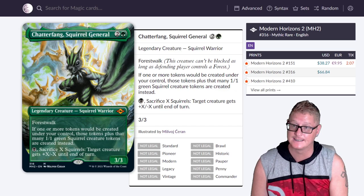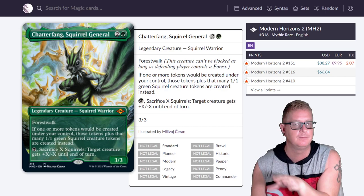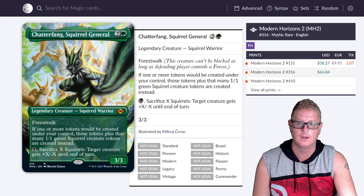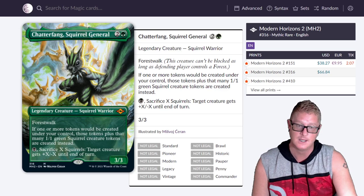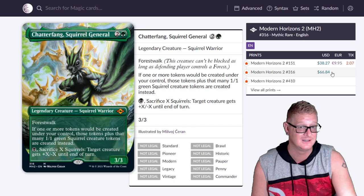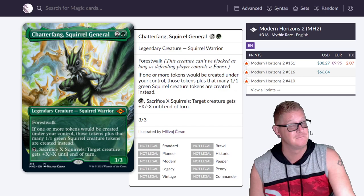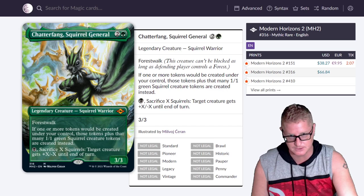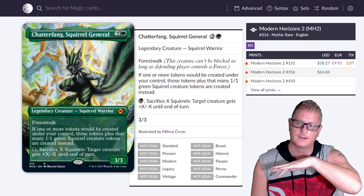Chatterfang, Squirrel General extended art — this one's hard to price. If you're running Squirrel Commander, you have to buy this card if you want to compete. Everyone is going to want this. After collector boxes get cracked, it'll probably drop to $45-$50, maybe $40 even. The regular base might hit $25, but it might stay at $38 or even go up. When it dips, jump in.